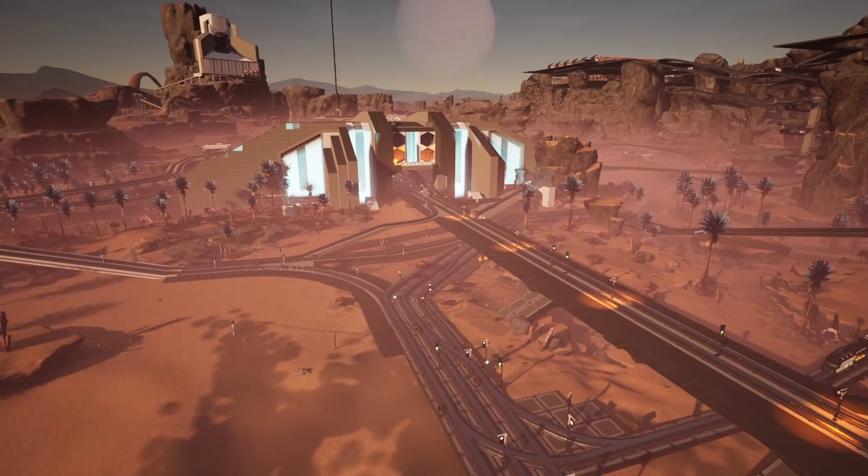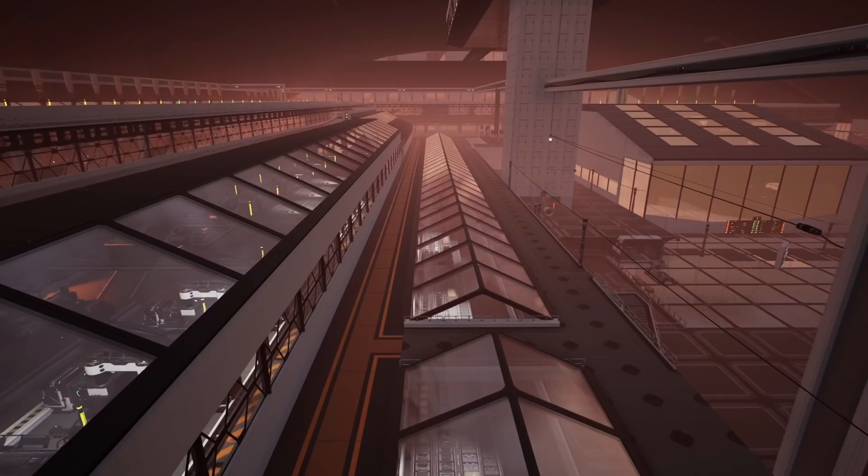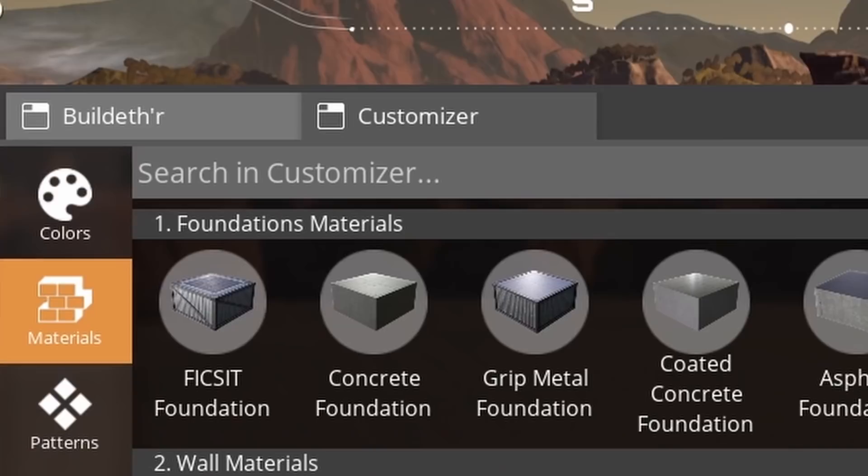Building a factory is great, but what sets Satisfactory apart is the aesthetics of the game and being able to build how you want to. One thing that is often overlooked is flooring — there's nothing wrong with it, but with these tips you'll be able to add some extra spice to your factory.